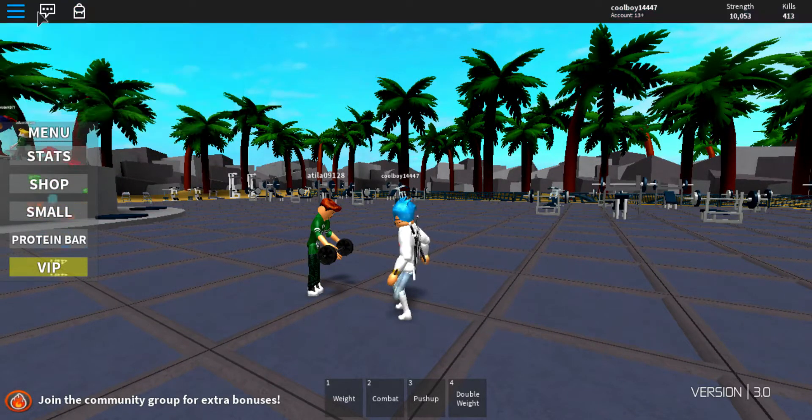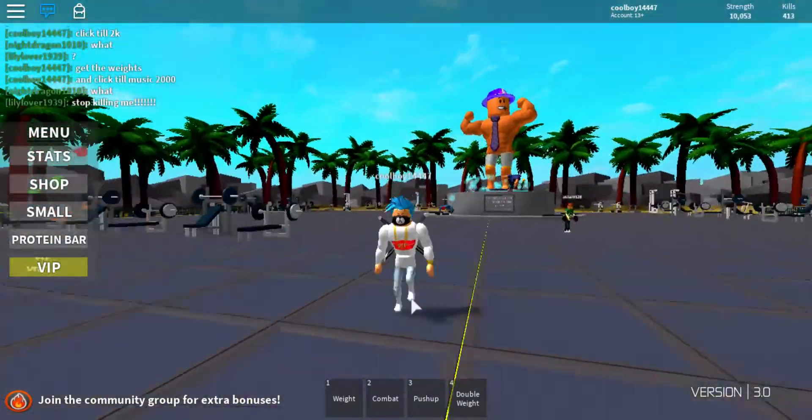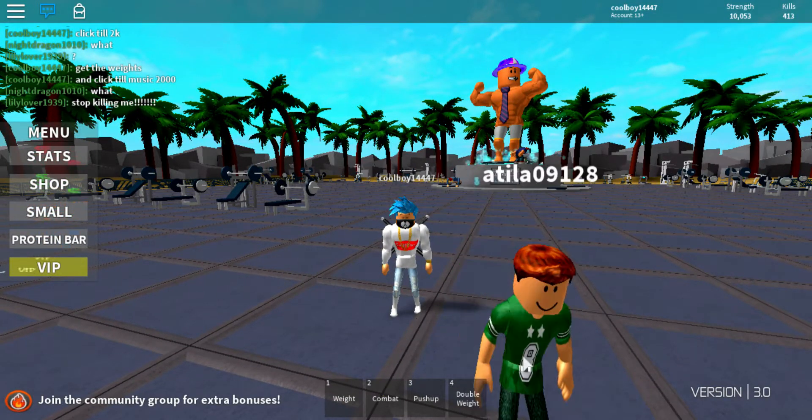Today I'm going to be showing you an auto clicker for Weight Lifting Simulator — it works for practically any game or anything whatsoever. You have to download this thing called Auto Clicker; I'll have the link in the description.